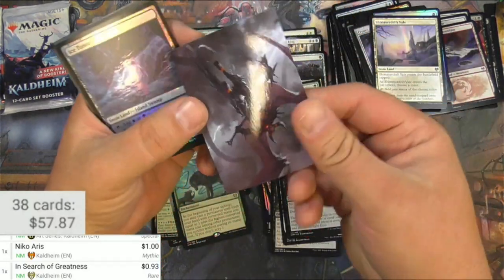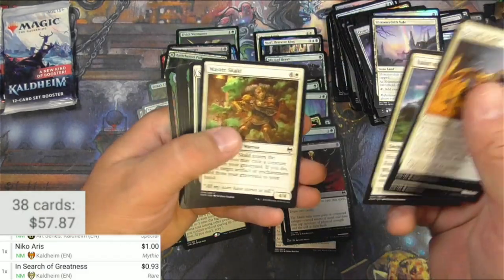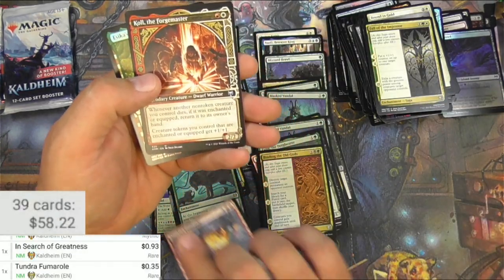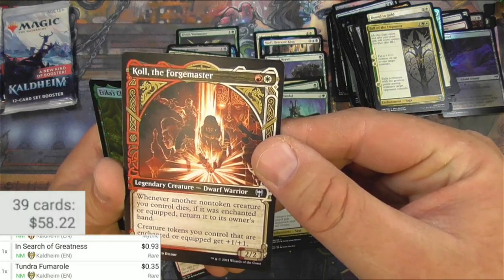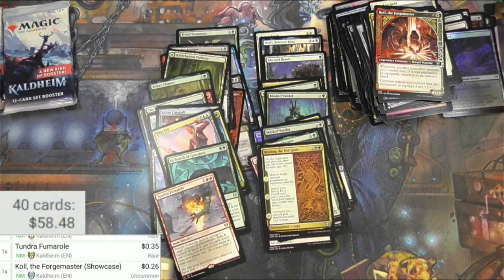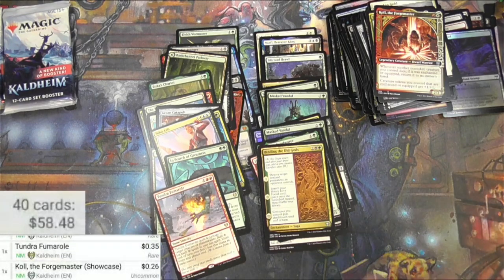Burning-Rune Demon — yeah, definitely a demon. Ice Tunnel. Fin — I'll keep Fin, I'll keep a Binding. Tundra Fumarole and Coal, the Forge Master. Really cool art — I like that, it's like a very movie poster with all different faces in there. And a foil Sequester — that's great. I'll switch it to foil and scan it again to see what the foil version is worth. I gotta put it in manually — it's $3.89.